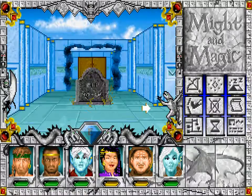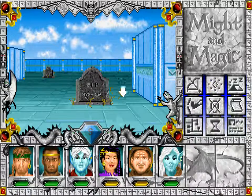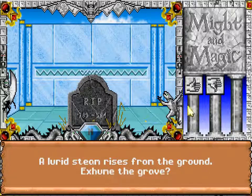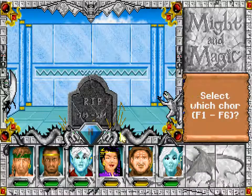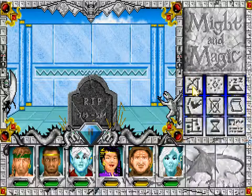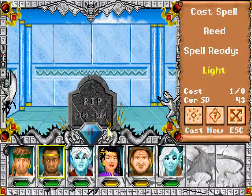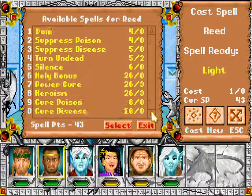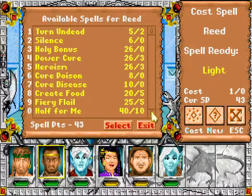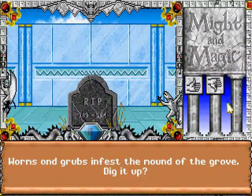That's the guild, so let's not bother with these. I think this is also bad, so let's open this — and it's a heroism scroll. That's one of the things we learned already, but not for Malcolm. Now he has holy bonus, power cure, and heroism.